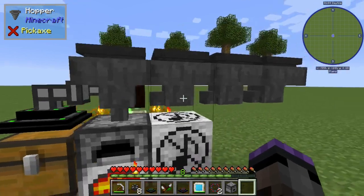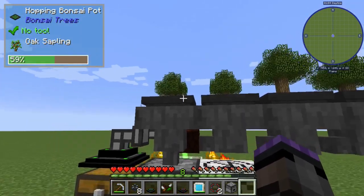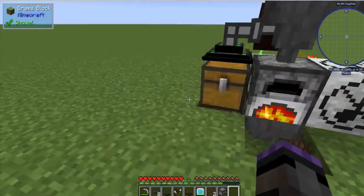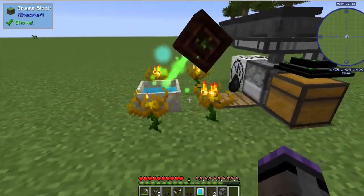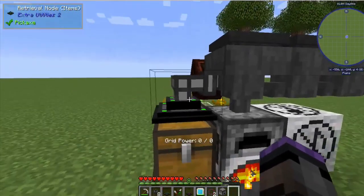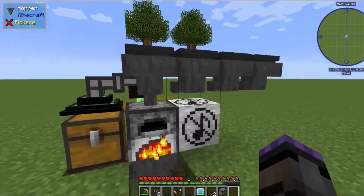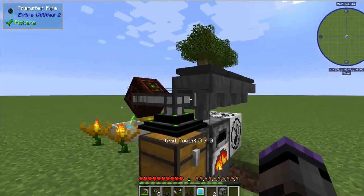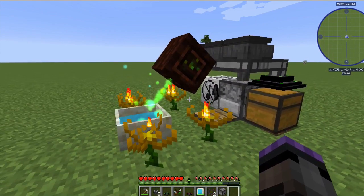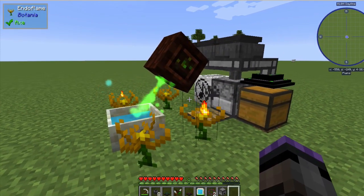There's also the Auto Dropper mod which pushes items upward onto the pressure plate, the Hopper Ducts mod for the graded hopper, and the Bonsai Trees mod for growing the trees. The overall dimensions of this setup are five by four, so it's very compact. These materials are very inexpensive — the Extra Utilities pipes are cheap and there's nothing costly at all in this setup.